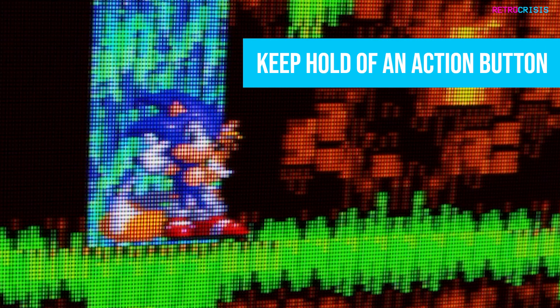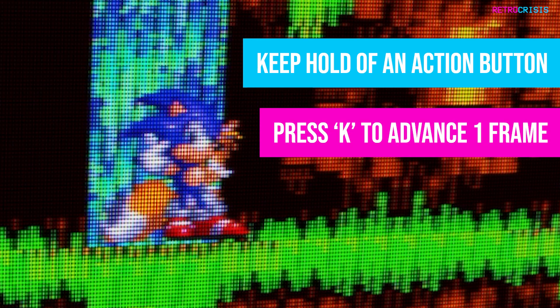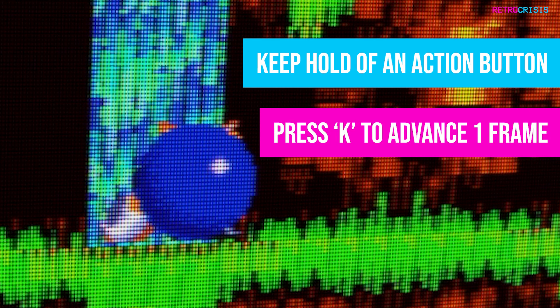I'm going to keep hold of the jump button and then press K on the keyboard to advance one frame — no change on screen. I press K once more to advance another frame — still no jump animation. I press K a third time to advance another frame, and there we go, the jump animation has begun.